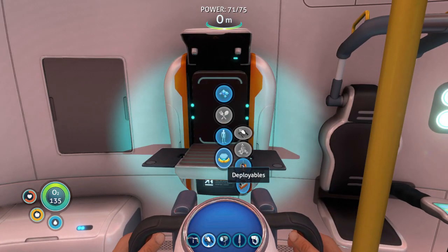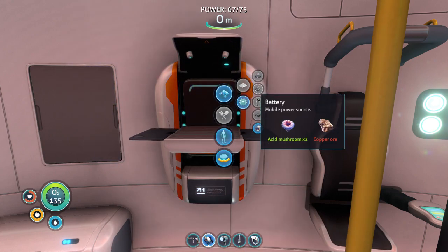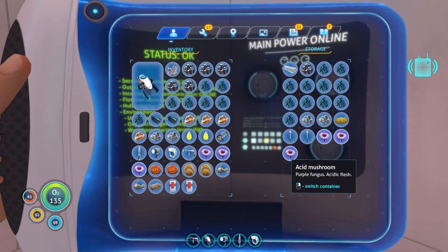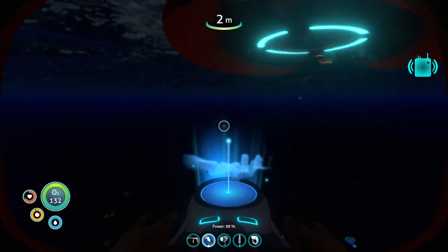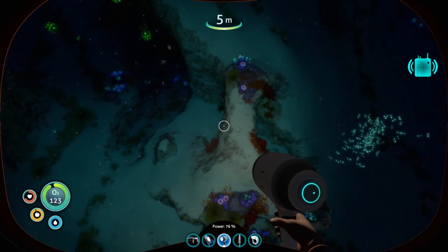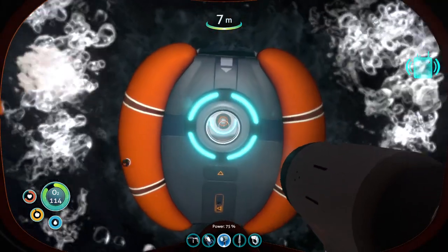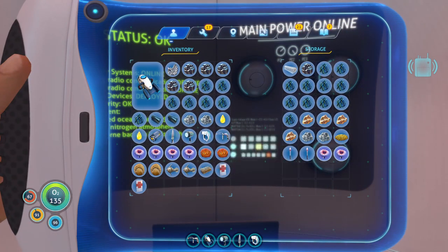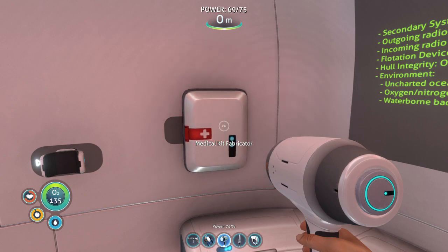Let's see - power cell, we need two batteries. I need more copper - it's all gold, God damn it. I don't have any copper, I only have gold for some reason. We'll make that in the next episode. Peace out, see you guys in the next one - make sure to subscribe for more Subnautica! Have a wonderful day.